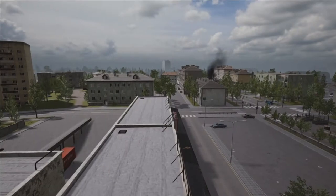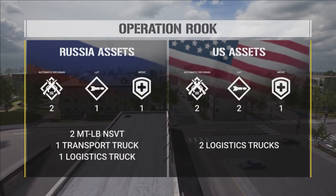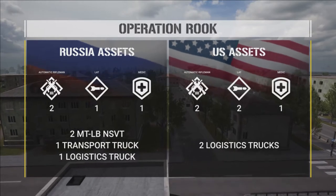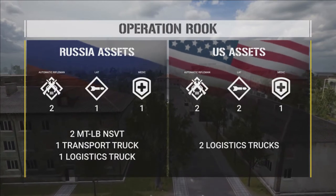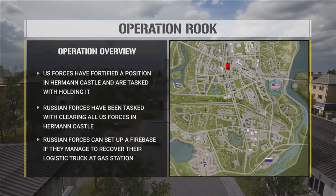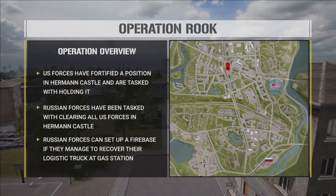We're pulling up a graphic showing the assets both teams get. The US gets two logistical trucks to supply and build their FOB. The Russians get two MTLBs — one transport and one logistics — and if they retrieve the lodgy they can use it to build a mortar FOB. The objective is for the Americans to defend the castle on the eastern side of the map, and for the Russians to assault and take it. The secondary objective for Russia is to recover the lodgy truck in the center of town to create a mortar FOB for their assault.